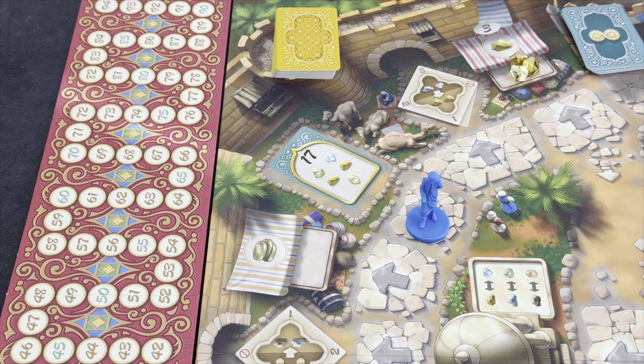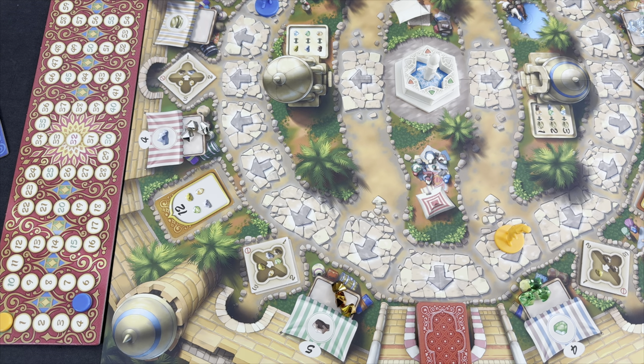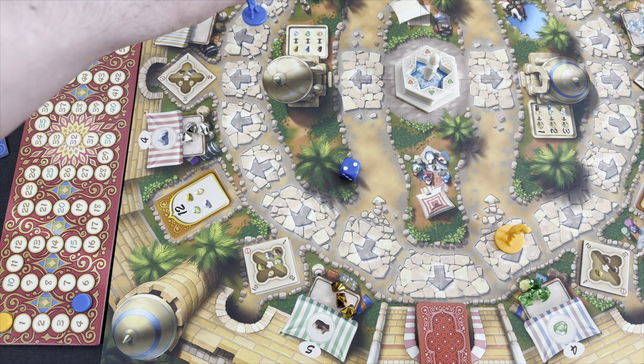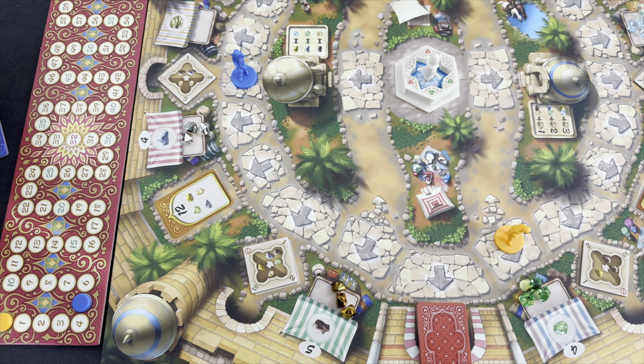Blue still had a second action left. Because we have the bronze special ability, we want to get some bronze, but the trader only has three — so we wouldn't max out. I could use bronze to increase my purse capacity. I wanted to live dangerously with blue, so I will roll the die for my second action — it's only a two. I land one and two spaces, but I don't have the ember for the trade here, so my turn is over.